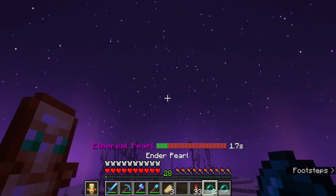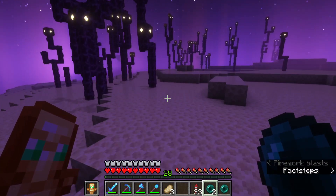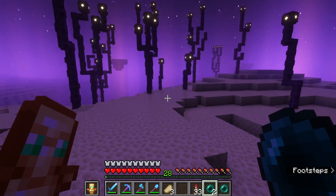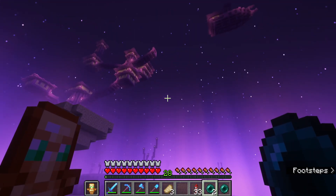I think there's a way you can actually cheese the ender pearl gadget — you can throw it and as it's carrying you, if you don't quite make it you can use another ender pearl to extend it a bit more. There is a cooldown, but I think throwing the ender pearl instantly cancels the cooldown because the game gets confused about what the gadget is.